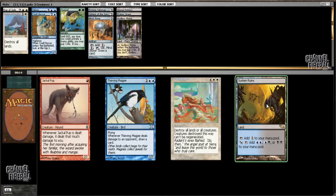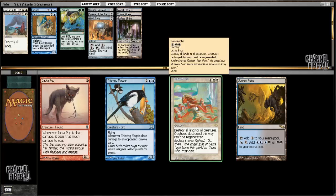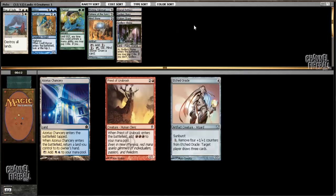I could see any of these three being the pick. I'm not going to take Thieving Magpie. I'm going to take Sunken Ruins to make a possible black splash very comfortable. Catastrophe is just a more expensive sweeper - definitely not as good as Day of Judgment, but still usually playable. I hate these lands, but I have no need to take either of the other cards.